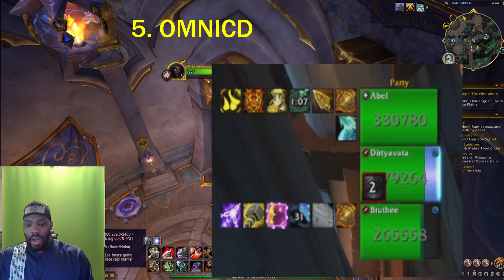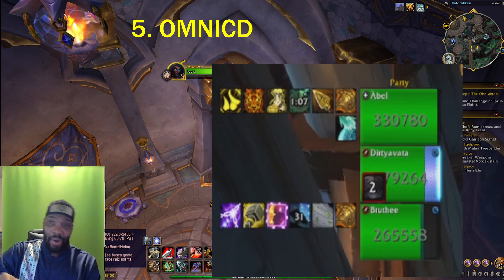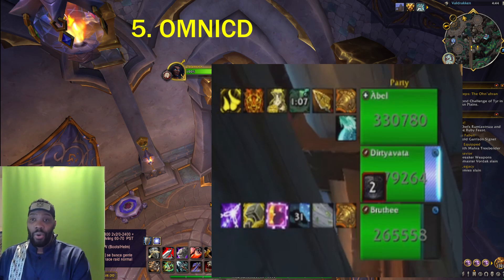That's what Omni CD is best used for. Plus, it'll help you from overlapping CDs. Your shaman already used Astral Shift, so you don't wanna go and throw down a defensive cooldown that's used to help out your teammates. You wanna save that for the next go. You don't wanna overlap anything — that's another good thing that Omni CD is good for.